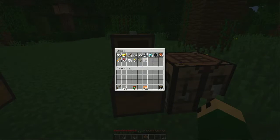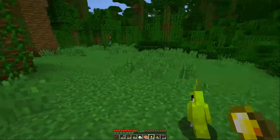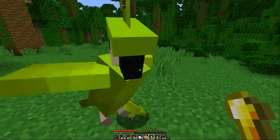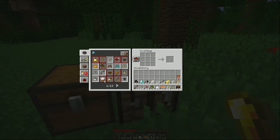Now for the interesting stuff. As you saw in the beginning, we've got recipes we can do and there are a couple of different tabs. These will allow you to get the recipe if you're lazy, so I guess that's going to show you what you can and what you cannot make.